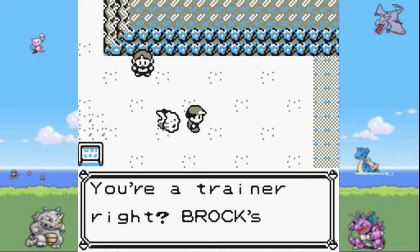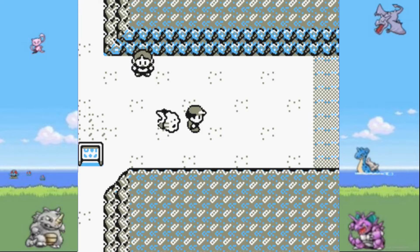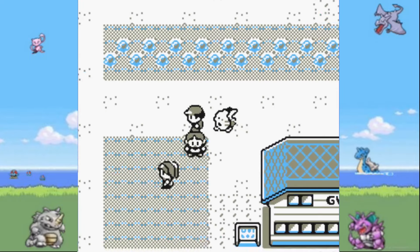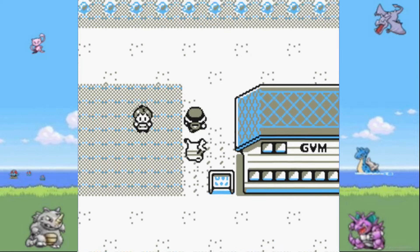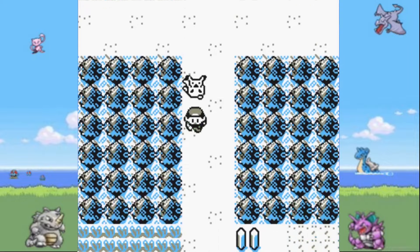Going back to Pewter, let's try to leave, except our friend wants to take us to Brock because we haven't battled him yet. He will then somehow walk through walls, and we'll join him next episode, but for now let's just go back to the forest.